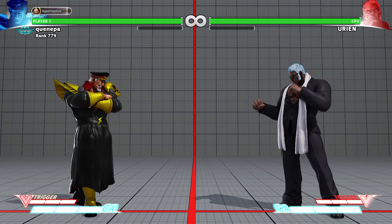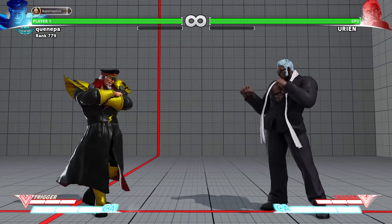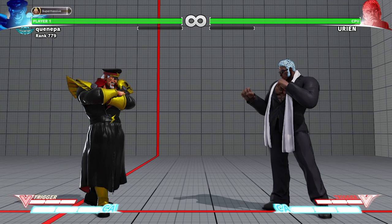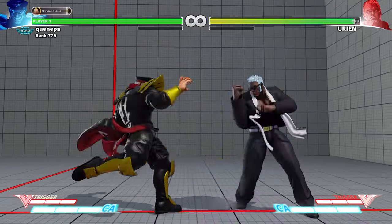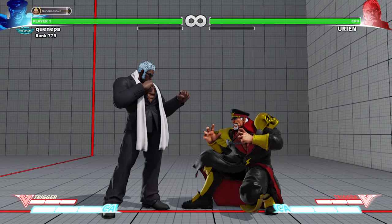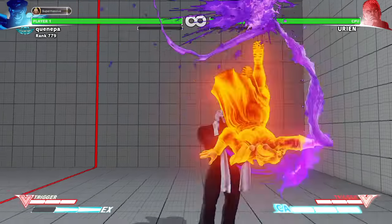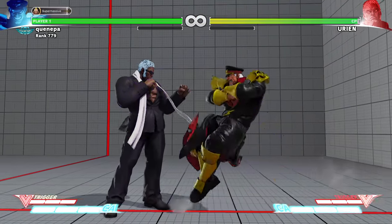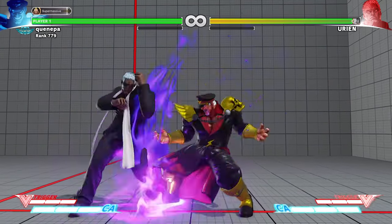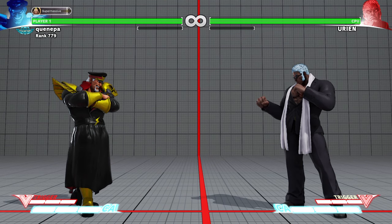Just stay solid and knock him out by using good block strings, checking his zoning, and pressuring him with Devil's Reverse. You can bait out the headbutt by going to the other side — once he attempts to react you go to the other side, get the punish. Or you can do the psycho axe, crush counter heavy punch, heavy Inferno into the light blast. If you have V-Trigger you can do other stuff with it as well.